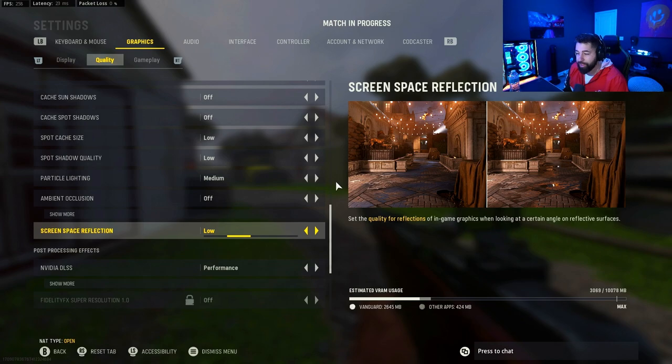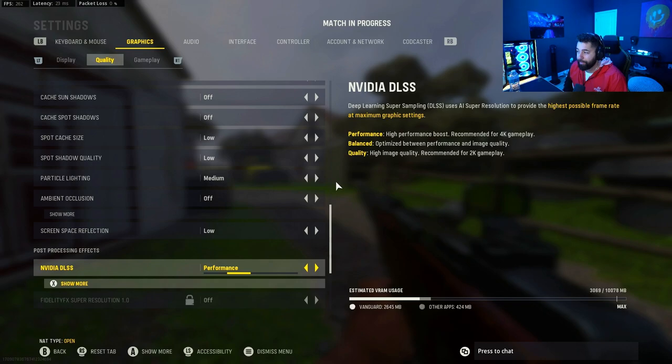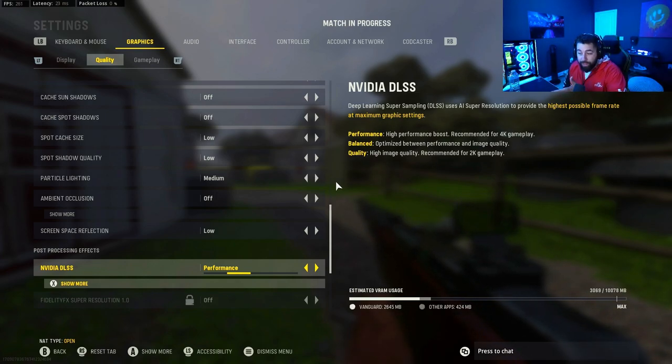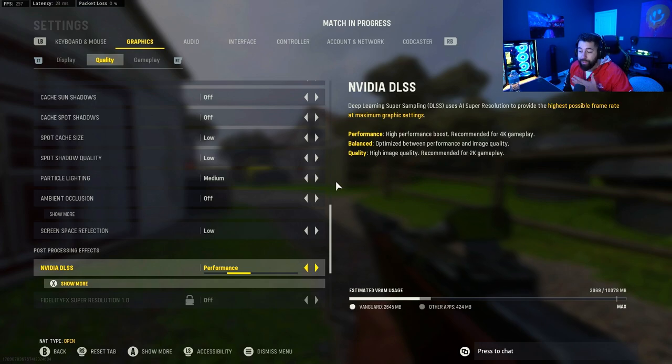Ambient occlusion off. Screen space reflection low. DLSS I have on performance. It says it's recommended for 4K gameplay, but I found my frames were actually better on performance. My game also looks better on this setting. If you put this on balanced it will probably give you the best of both worlds, but for someone not playing in 4K, performance gives me the best-looking game while performing at a high rate. Play around with it and see what you like.